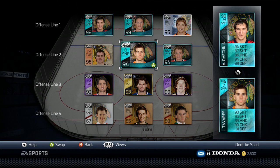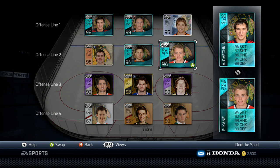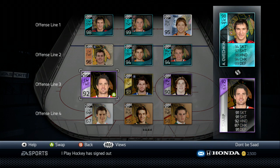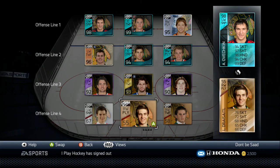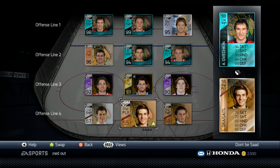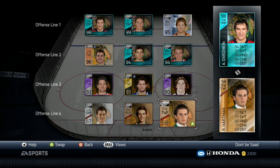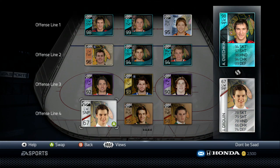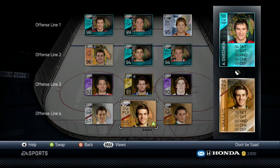Going into the forwards: Milestone Parise, which I pulled. Team of the Year Tavares. Team of the Year Kane, which I pulled. Player of the Game Oshie. 92 Kessler. And Player of the Game Sharp. My fourth line is just a bunch of prospects — Jonathan Drouin, Leon Dreisaitl, and Ryan Hartman. I don't know why I have them as my fourth line. I could probably get a better fourth line, obviously, but they've been doing the job for me.